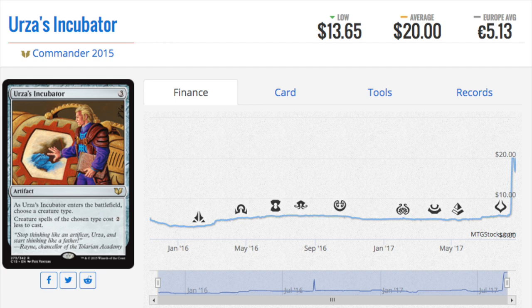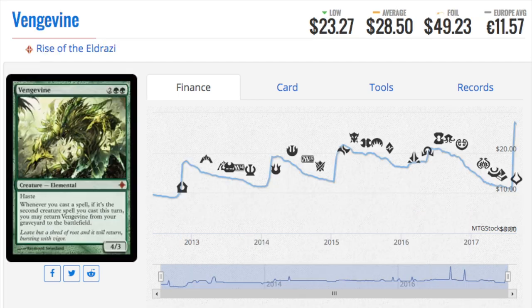It would have been a great spec — I don't know how many people actually made it. Vengevine is the next card. It has spiked from a previous low of $10 and looks like it's going to break $30 soon, which is very good for this card.